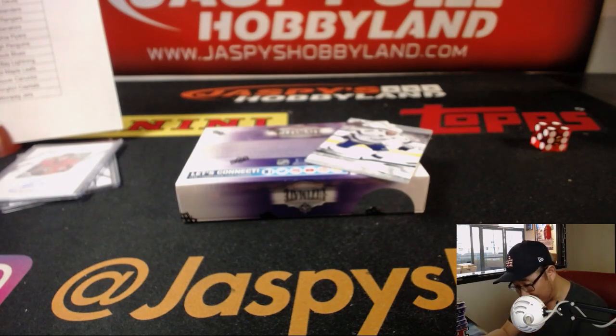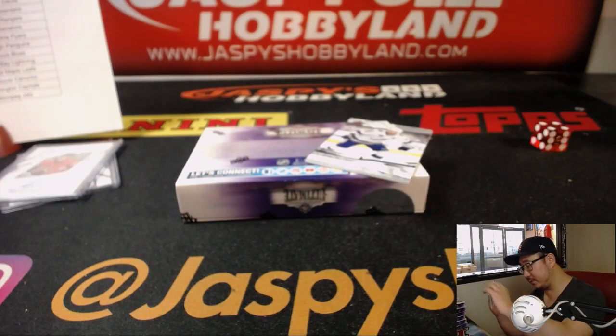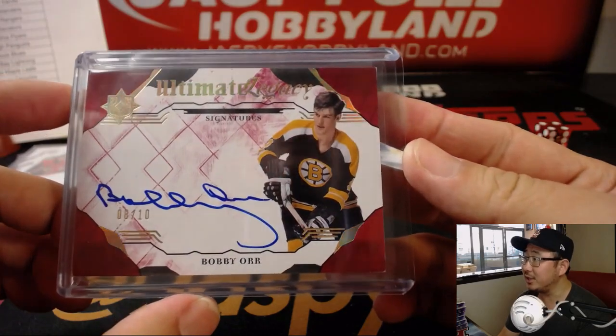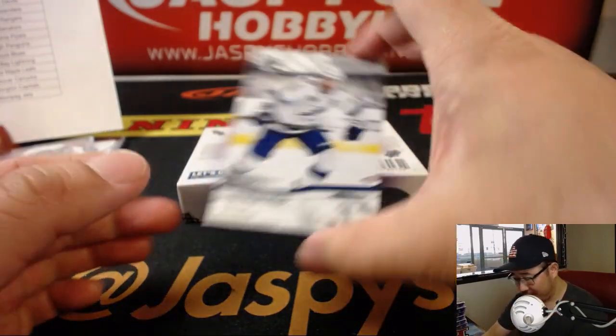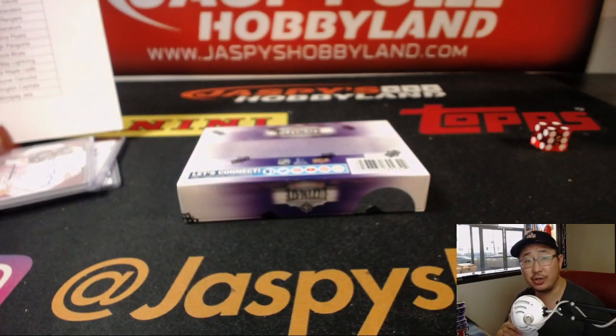There's a bit of plastic in here — I don't want to damage it. It's Bobby Orr. I'm going to make sure that it gets a nice clean top loader right there. That is nice. And then 98 out of 99, Stephen Stempkos for the Lightning. That'll go to Joseph.